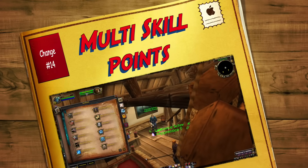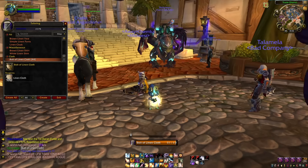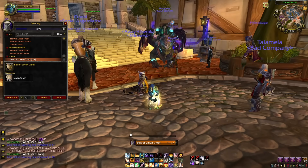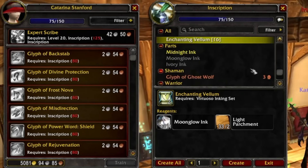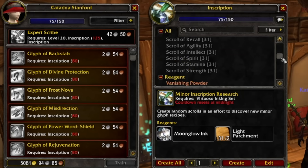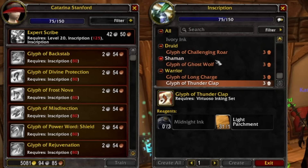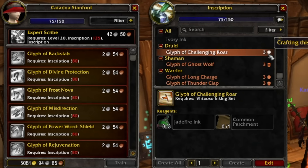Coming in at number fourteen is Professions — they're not quite as painful to level as before, because there are some crafts that give more than one skill point. Using Inscription as an example, you can get anywhere between three and five skill-up points for each craft. This becomes a lot more common when you get to Cataclysm crafted items because many of those give at least two. Generally, the more they cost to craft, the more skill-up points they give, which means items you ordinarily wouldn't make have become worth crafting.